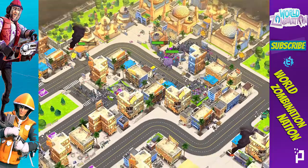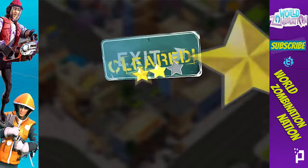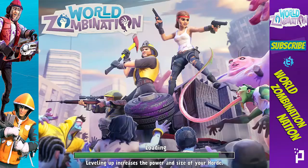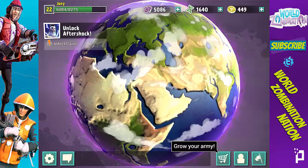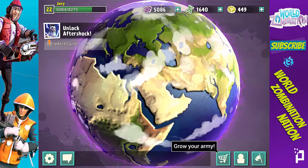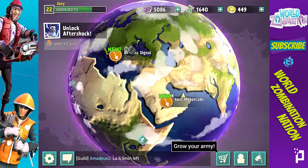Down goes the hospital and we get the win on Cairo — cleared, three stars, boom boom! I'm proud to be a winner on this map. I think we're gonna get one more attack in and then call it a day for this episode.